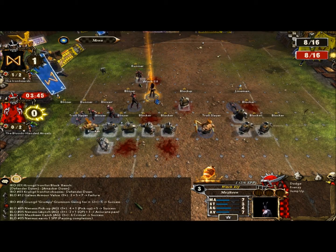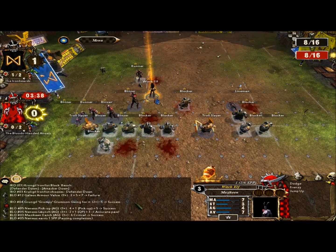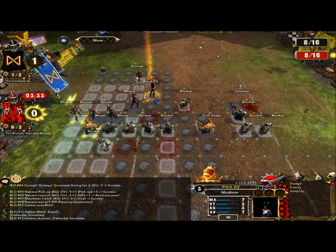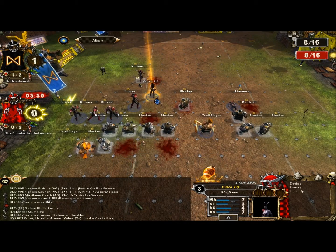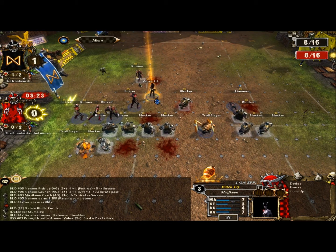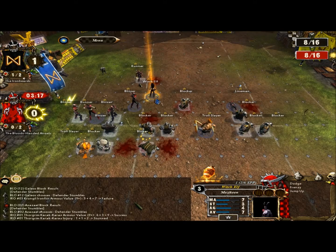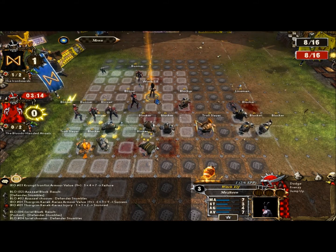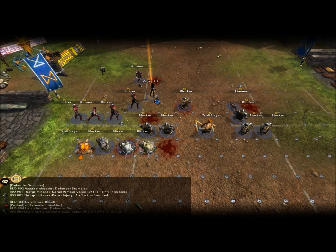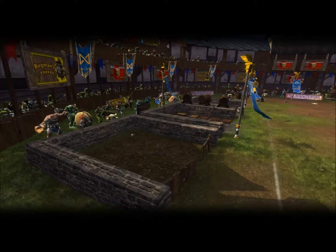He launches a pass — it's a three star player points situation, why worry. Maybe he just wants to prove a point and get through my line. He's going to run the witch elf — or maybe not, that's strange. Well, he's just looking to injure my players and get some star player points, slowing me down for the next half. But armour value 8 and 9 says no. End of the half — not a bad debut for my runner. Iron Beards 1, Bloody Handed Angels 0. We'll see you back shortly, thanks very much for watching, bye bye.